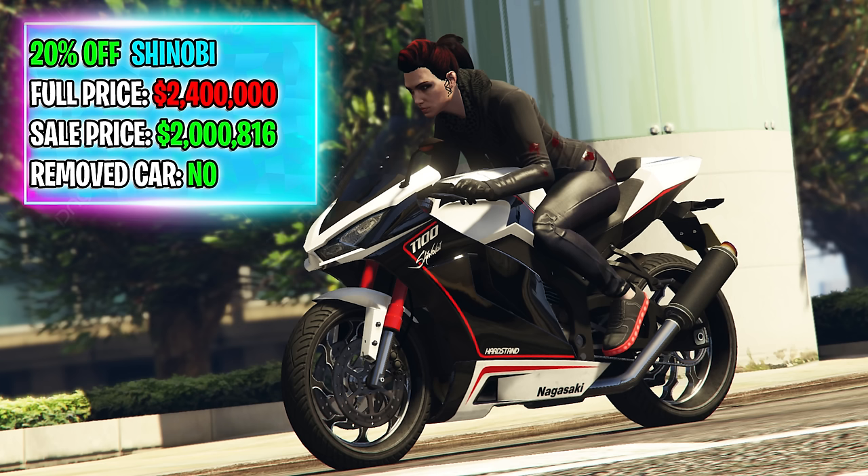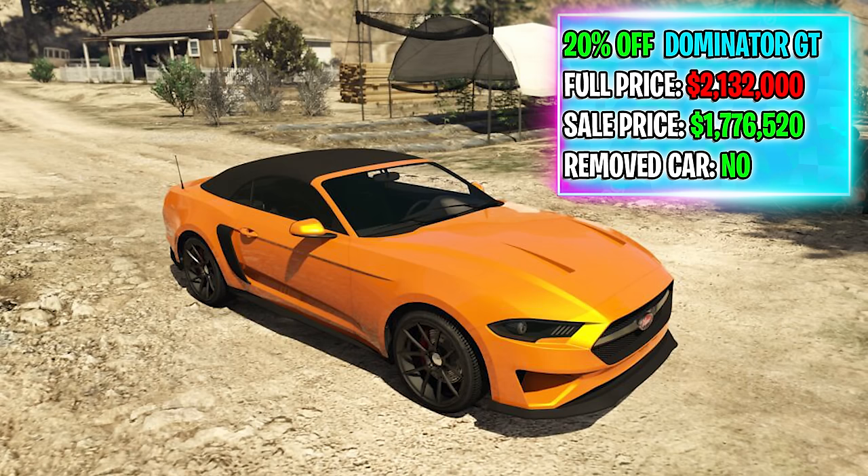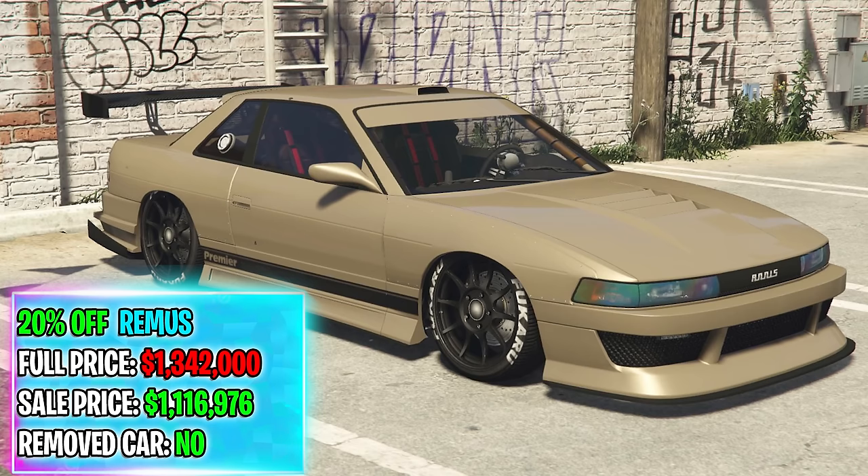It is a rarer vehicle that Rockstar has made. Next, the Shinobi — typically $2.4 million, on sale for GTA Plus this month for $2 million, not a removed vehicle. Next, the Dominator GT — a new vehicle, so obviously not removed — typically $2.1 million, on sale for $1.7 million. Next, the Remus — also not removed — typically $1.3 million, on sale this month for just over $1.1 million.